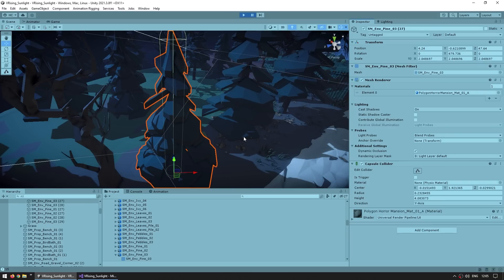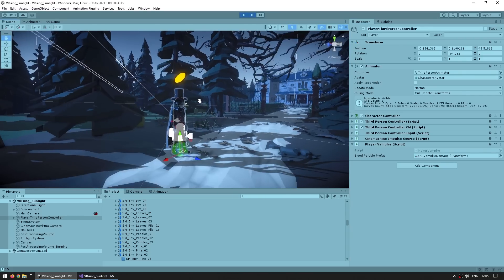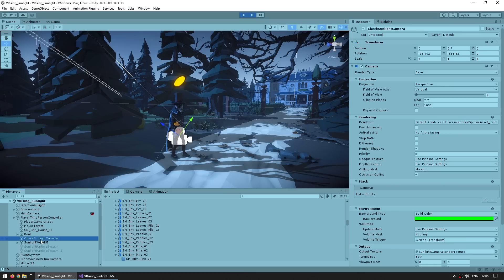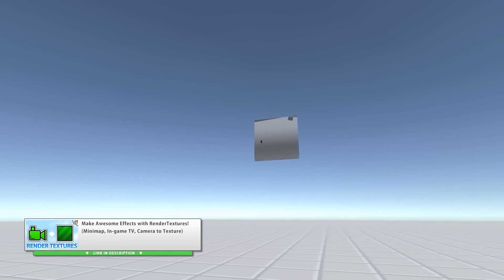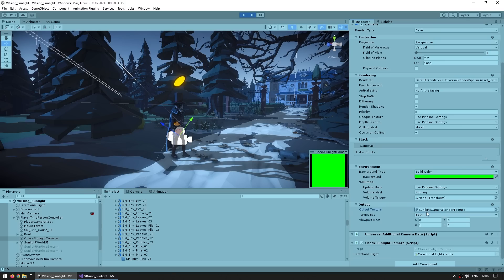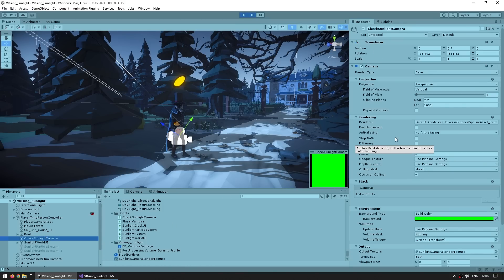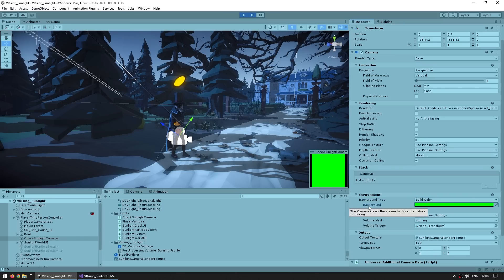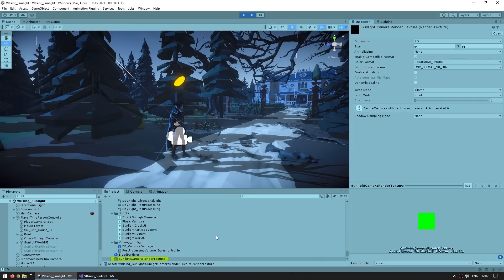Instead, we can use perhaps an even more obvious approach: we can literally look at the sun from the point of view of the player. If we can visually see the sun, then there is nothing blocking it and we must be in sunlight; if not, we must be in the shade. So that is the approach I took. On the player game object, inside it I have a second camera — the Check Sunlight Camera. This one is not rendering to the screen; instead it is rendering onto a render texture. The camera output goes onto this texture, and I made it with a pretty small size and zero anti-aliasing. For the camera background I went with a solid color and set the alpha to zero, since all I care about is a single pixel — that's why the render texture is super tiny.